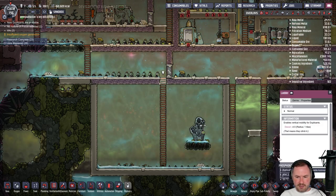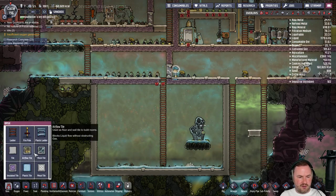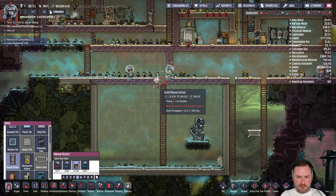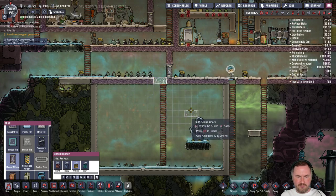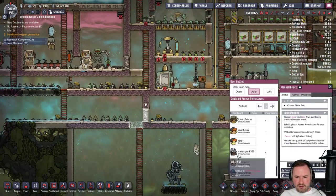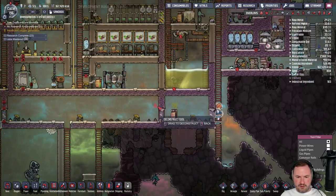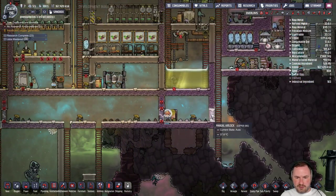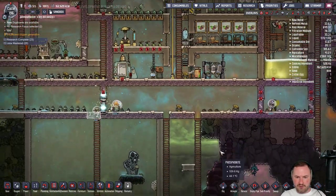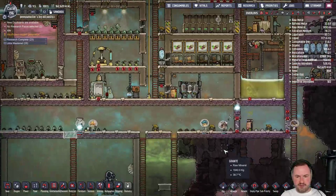There's a bunch of stuff at the bottom here we can do something with at some point — let's just put an airlock on here for now so they can actually access the chamber when they need to. We've got all of these other airlocks here which I don't think we really need anymore. We're trying to keep the cold in at one point. Where are we going to store all of our stuff — where's a good place for a nice chlorine chamber?